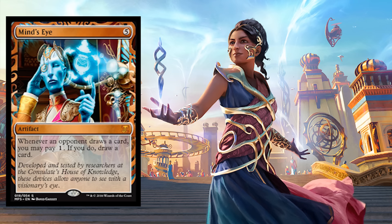Now we have Mind's Eye — five mana. Whenever an opponent draws a card, you may pay one colorless. If you do, draw a card. Seems good. Not good enough? How about Mox Opal — just so, so nice.